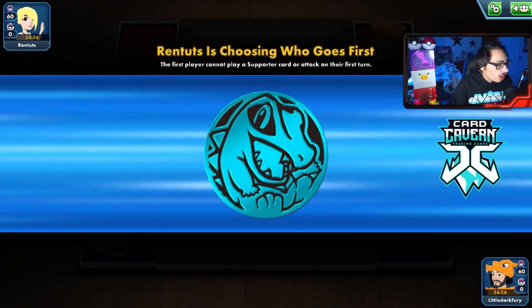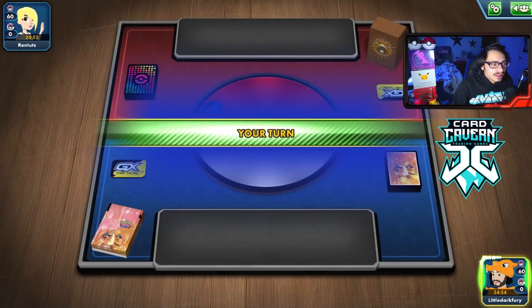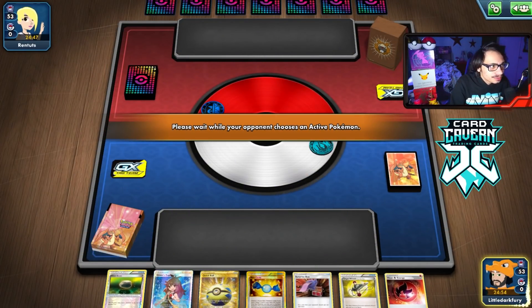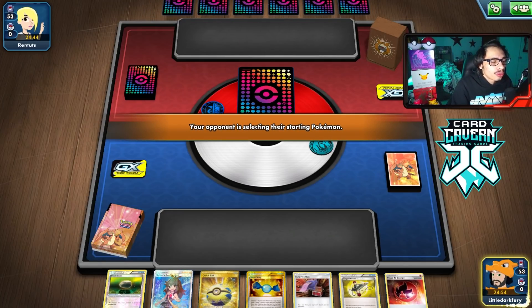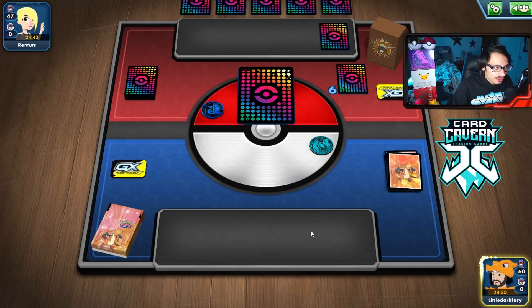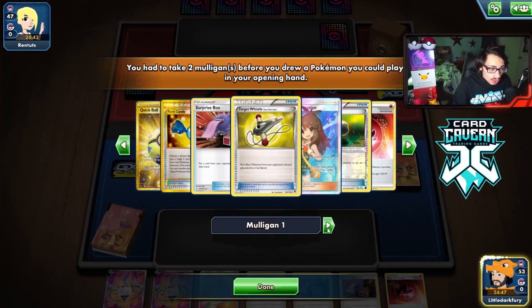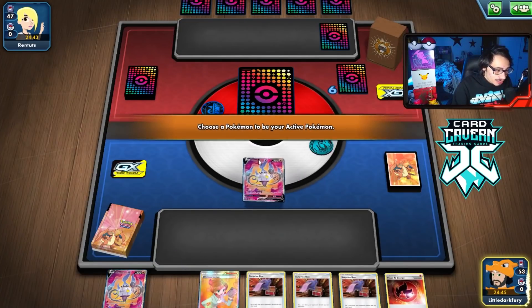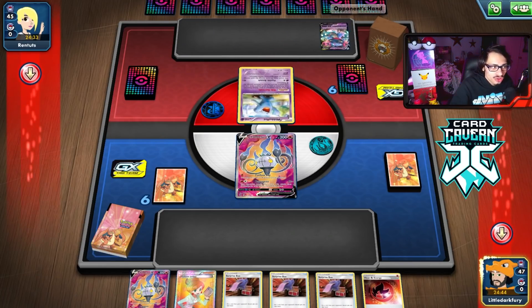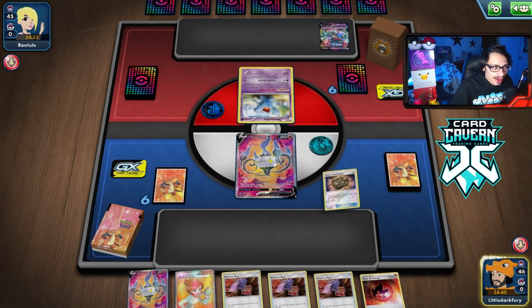Here we go trying out Chandelure with Amistar. We're going first with the deck, which we like - trying to get a potential turn two Amistar or even turn two Chandelure. We mulligan and pull three Surprise Boxes in the opening hand, which is not ideal. Opponent appears to be playing Dragapult.